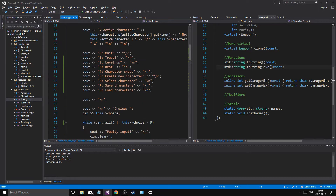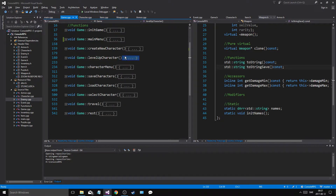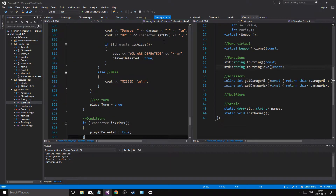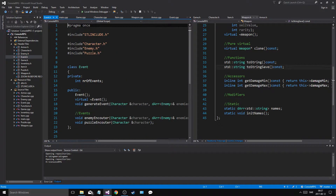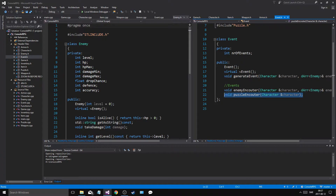And then we're good. Now to make the shop functionality, I'm going to have to go into Event.cpp — put it right here — and I'll have Event.h right here. Puzzle encounter, and then we're just going to make one more called shop encounter up here.